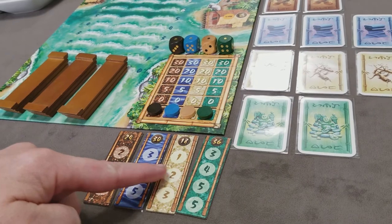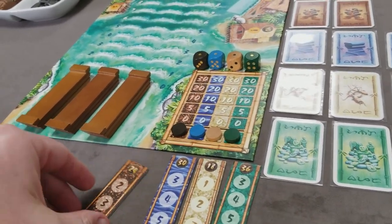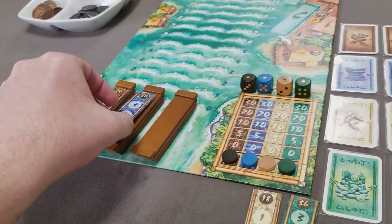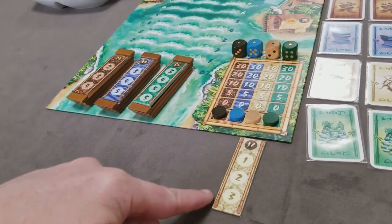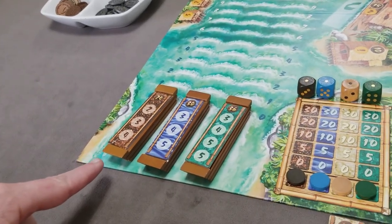The harbormaster will next decide which three of the four goods tiles will make it onto the boats. So they choose three and leave one out — basically deciding which goods tile is not going to be part of the boat race this round.